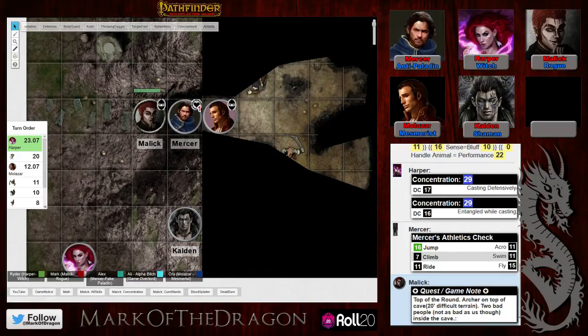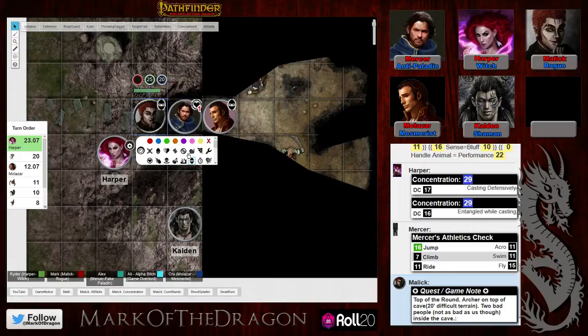Malak is stealthed — hiding in his boss's shadow. The DM clarifies stealth rules: you can't hide from someone while being observed or in direct sight, so allies can still see Malak. Molazar then steps up behind Mercer and taps him with the Infernal One, ending his turn.